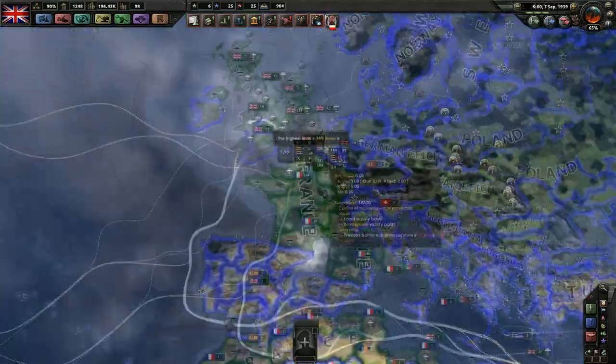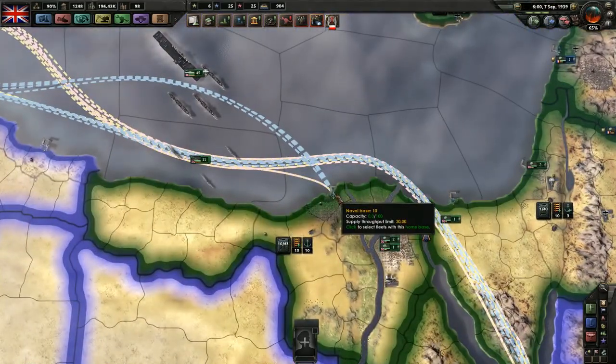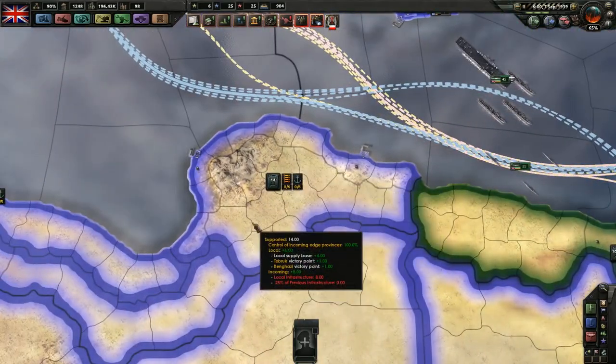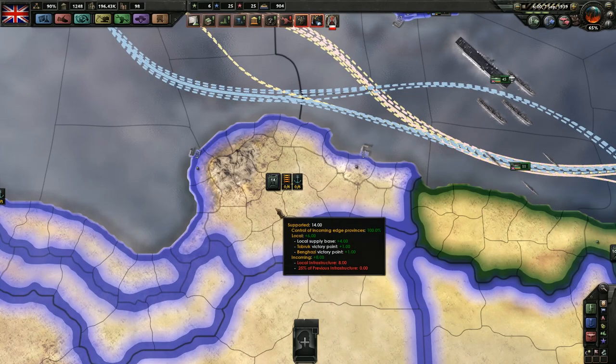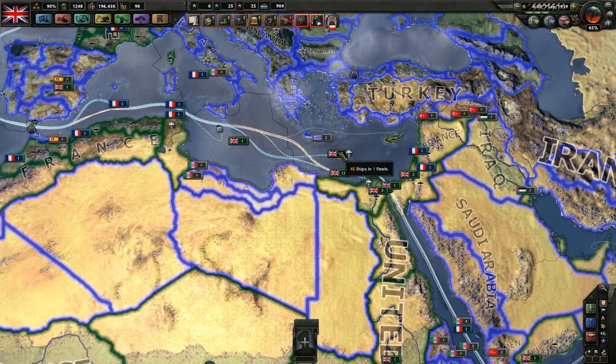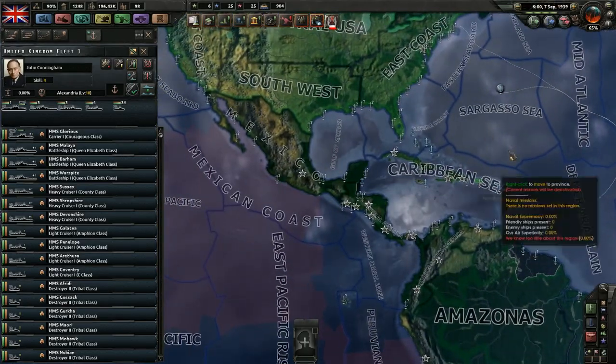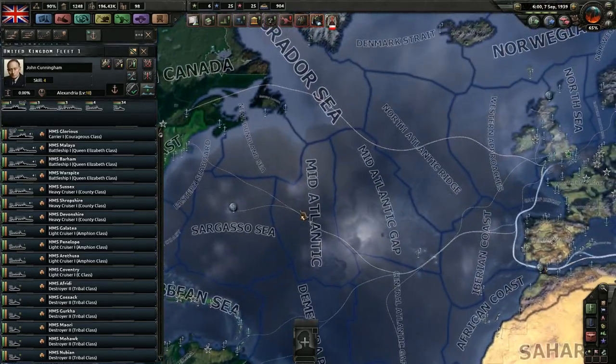So where you base a ship only matters with respect to supply. If you were in North Africa where some bad supply situations are happening and you have a lot of land units there, that would be a problem. But the range of a ship is not determined by where you base it. For example, this ship is based in Alexandria, but we can still send it anywhere in the Atlantic — there's no red anywhere in the Atlantic.